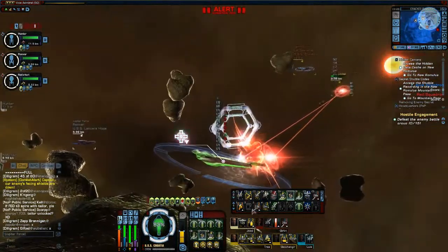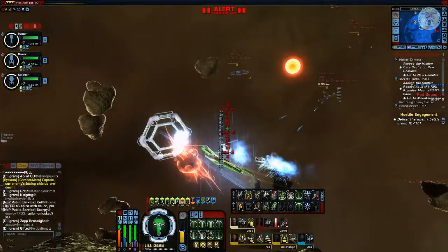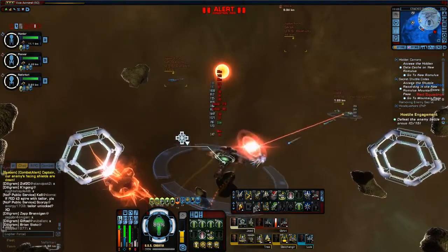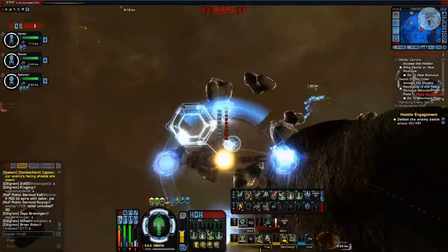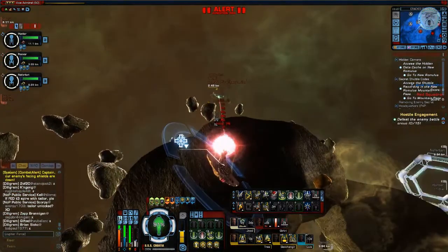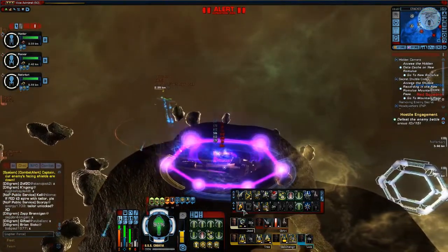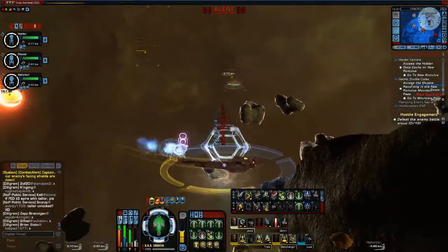You also have Auxiliary to Structure and Integrity Field. The build he's using is Auxiliary to Battery, so that counters that. But Auxiliary to Structure and Integrity Field is a very good quick heal — it has a very short recharge time which means you can use it very quickly.